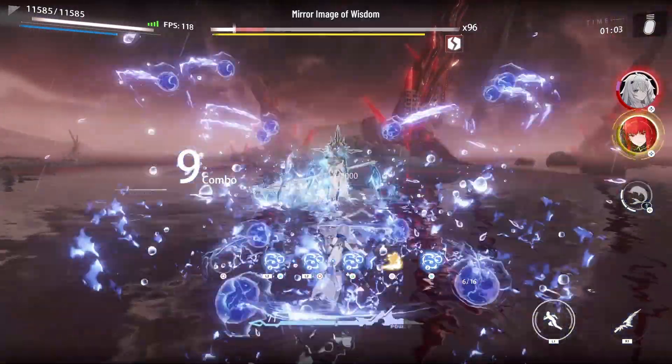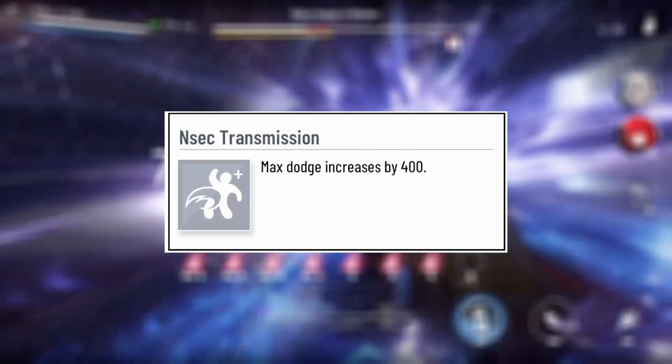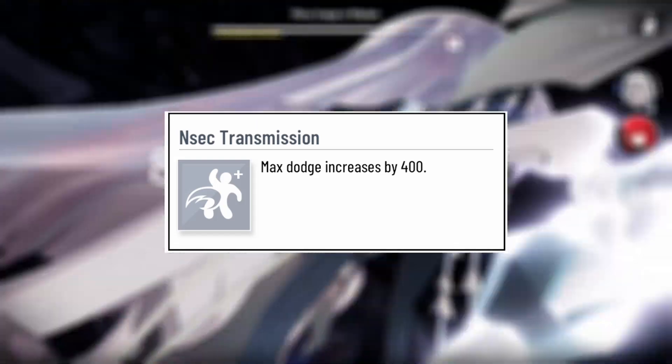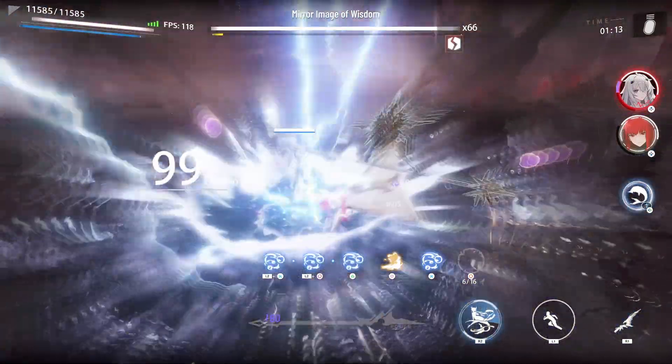Have you been having a skill issue in the game and thinking to yourself, hey I need a bigger dodge gauge? Well there's a resonance for that — it's called NSec Transmission. Because if I'm being honest, PGR gives you enough of a dodge gauge that it becomes more about you as the player learning how and when to dodge.